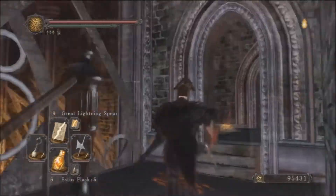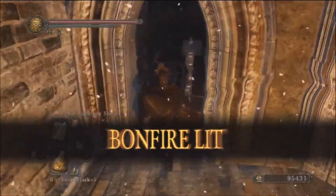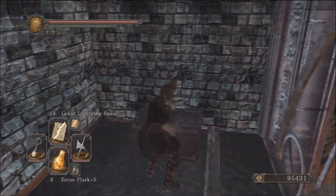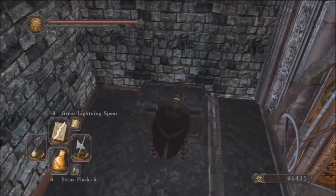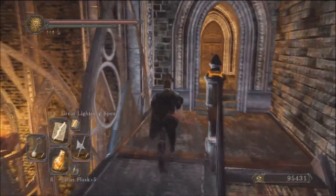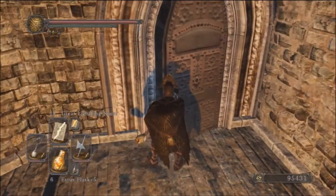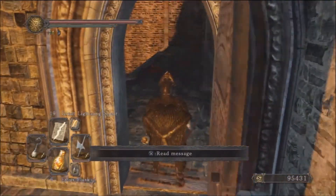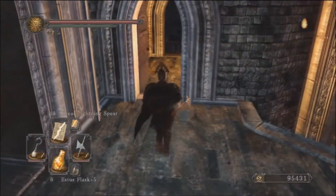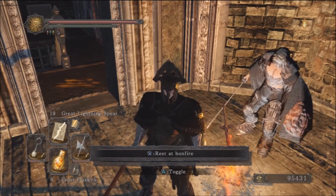We're going up the ladder now — that's where the second bonfire is. There's a chest up here, not a trap. It's got Flame Butterflies — pretty useful. And there's a door right next to the bonfire which will lead to elsewhere. Anyway people, that's it for this video. We hope you enjoyed it — see you next time!